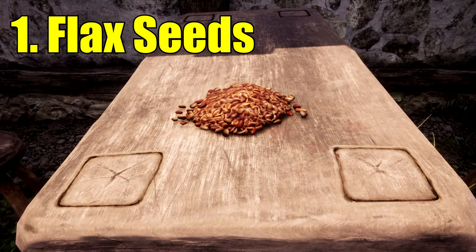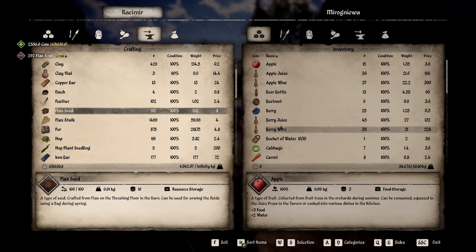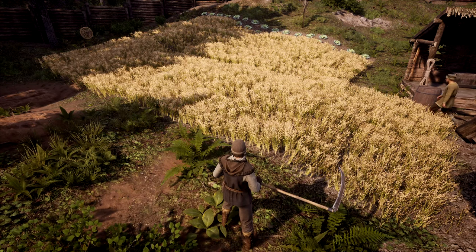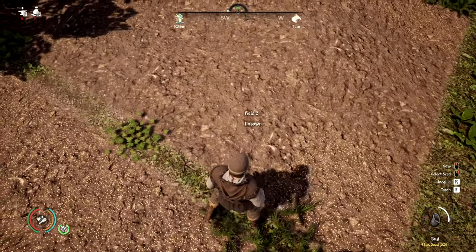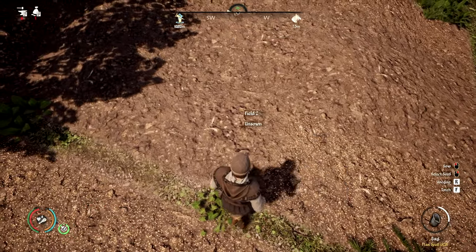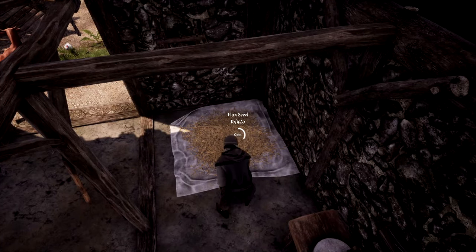Starting with number 1: Selling Flax Seeds. Flax seeds sell for only 5 coin a seed, but you can gather many seeds every summer depending on the size of your fields. Initially, you are going to need to buy your seeds first, plant them in spring, harvest the flax in summer, then thresh your flax in a barn, providing flax stalks and flax seeds.